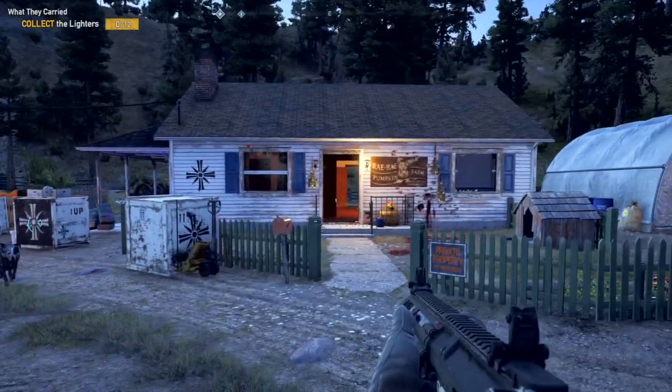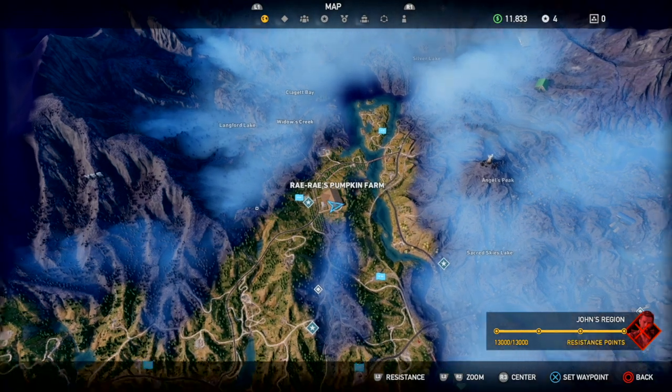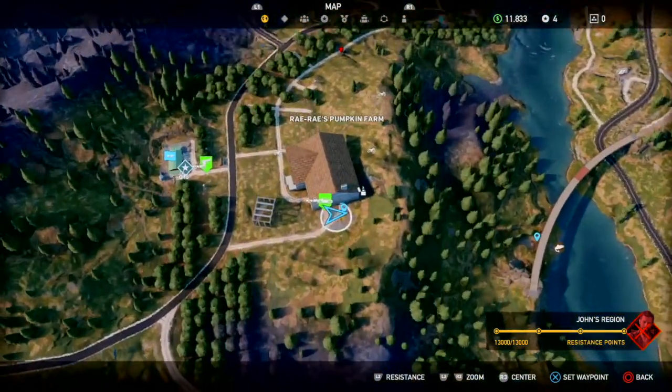G'day guys, Jay here for Mystic Justice. Today we have all 12 lighter locations so you can complete the mission 'What They Carried' in Far Cry 5.